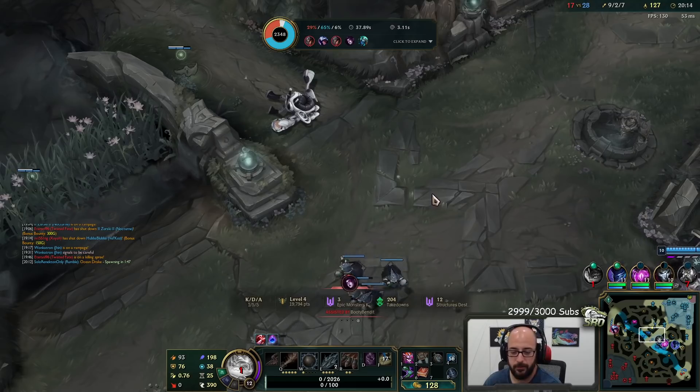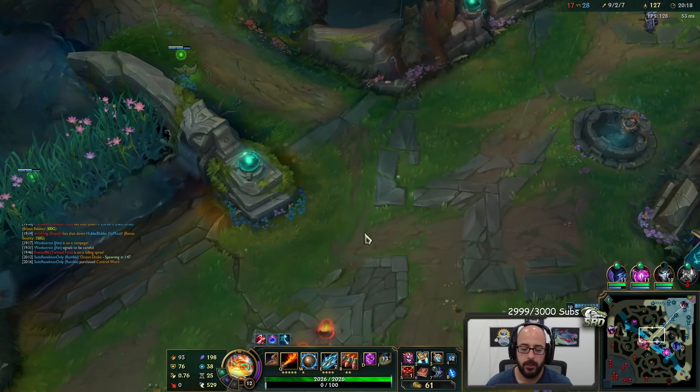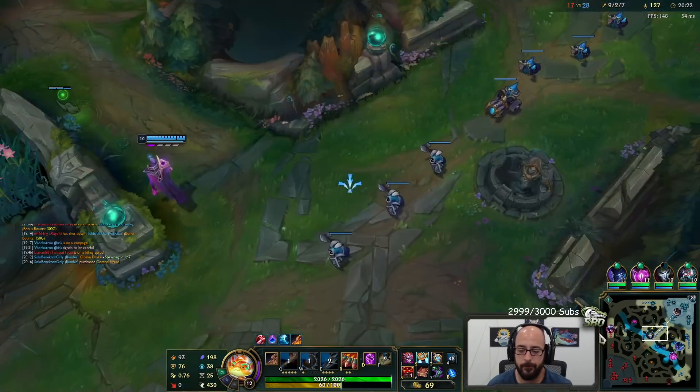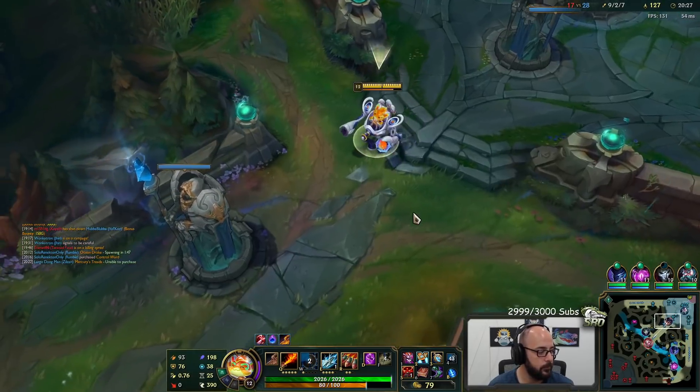130 on dragon — probably the next thing that we're playing around here. Let's get another pink. Spam out all my abilities. E again. And then just W on cooldown — that's how you get back to lane. 22.5% movement speed faster.